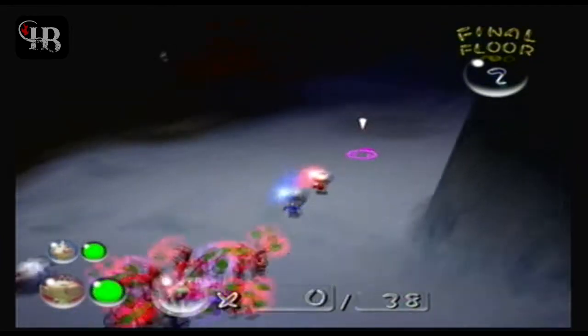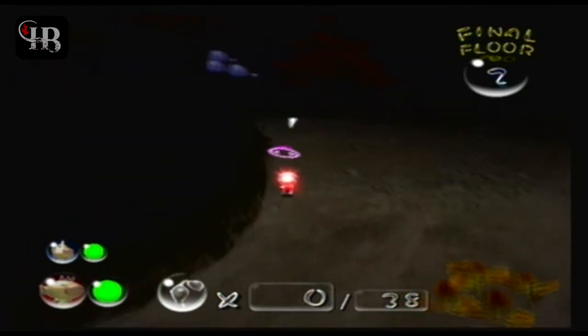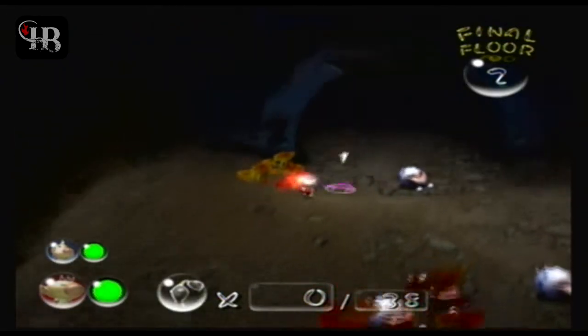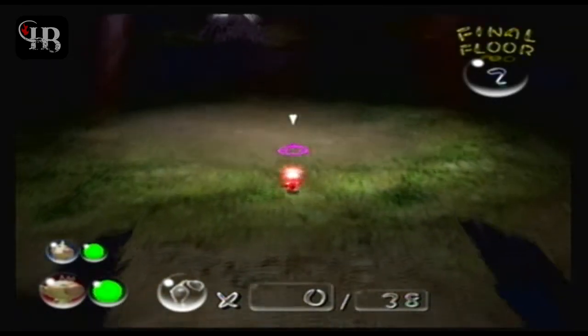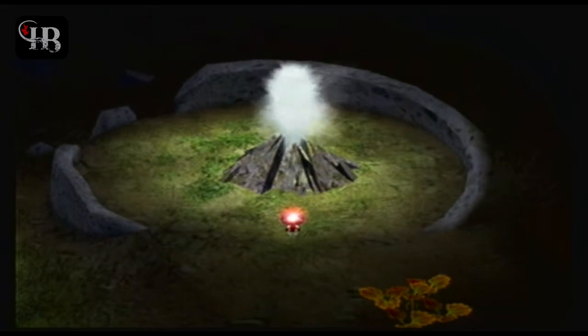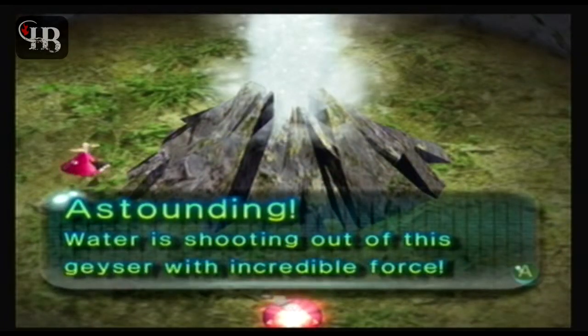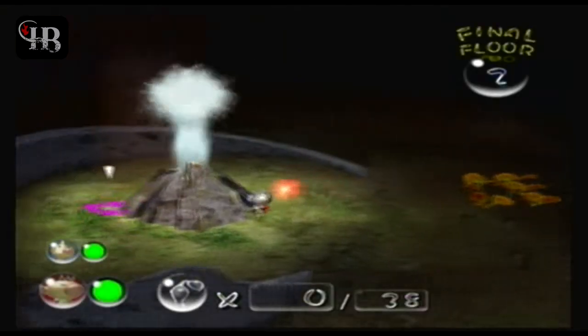There are no more treasures on the level so I'm going to dismiss the Pikmin and continue ahead by myself, because I'm not going to wait for those slow Purple Pikmin — even when flowered they move really slow. It's worth mentioning you can carry back bodies for treasure even though it's not worth anything at all. Here we have a geyser — this is how we get back to the surface.